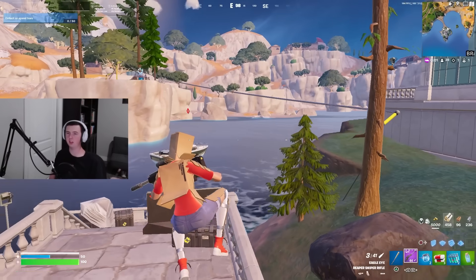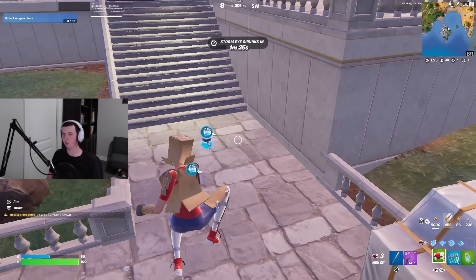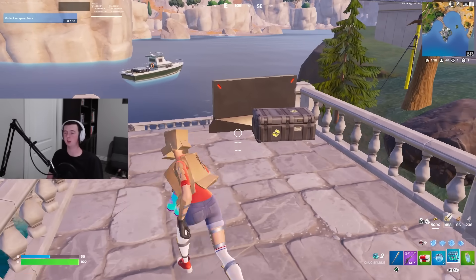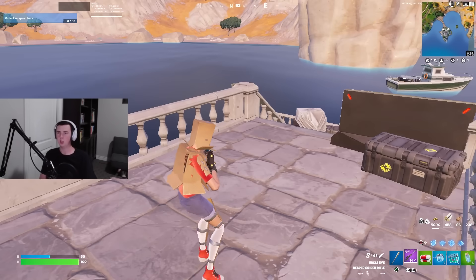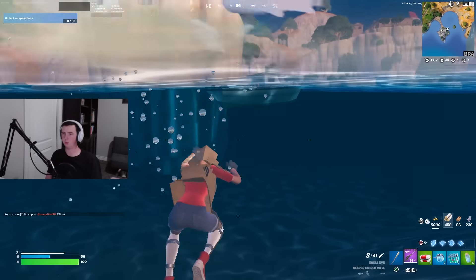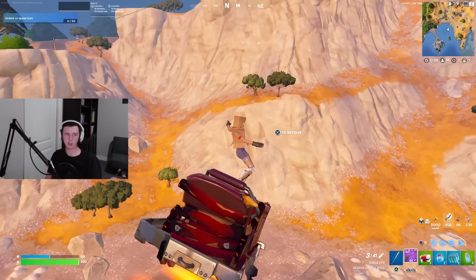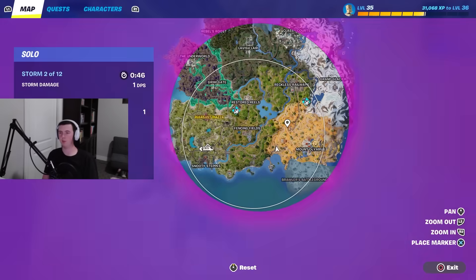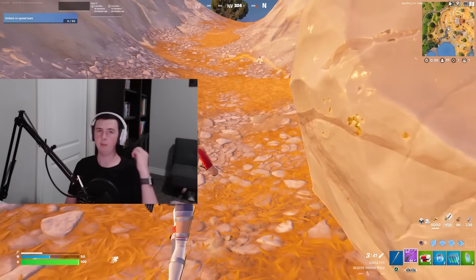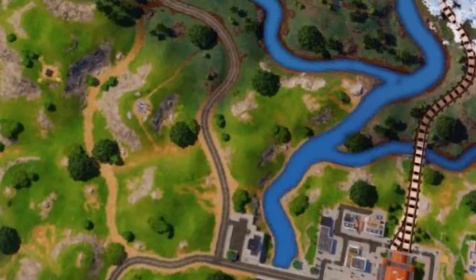I looted basically the whole place and left all the guns except for the sniper. Look at just how many heals you can get: two bigs, three med kits, two splashes, and six minis — which is pretty good. You're definitely going to want to split those among you and your teammate. Here we've got our launch pad that you can use to rotate out, and it'll get you pretty far — possibly all the way to the number three drop. Good rotates, good loot.